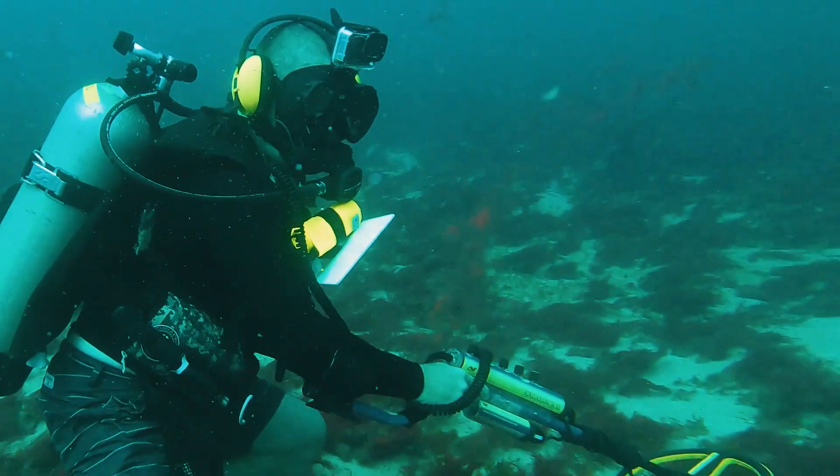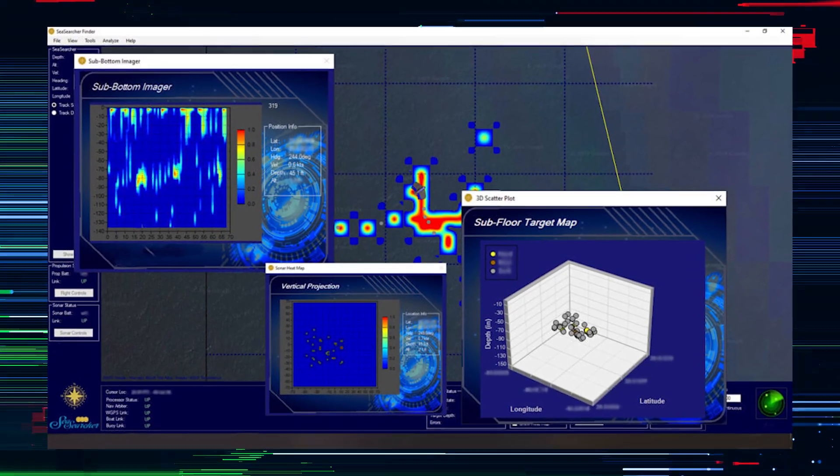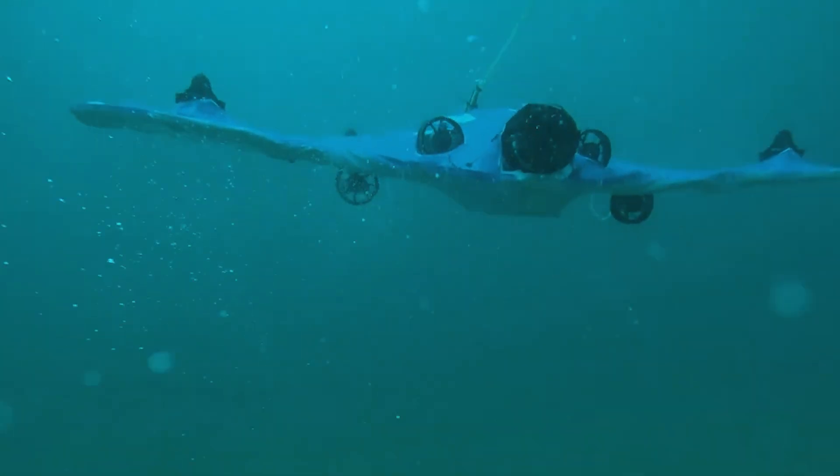These shipwrecks have melted into the ocean floor, so they were swimming along and not seeing anything. The SeaSearcher and the technologies we're developing would have identified that there was silver right where they were diving — giving them the position and the approximate depth of it. The idea of going from searching an area with a handheld metal detector and blowers to flying a drone that gives you locations of where to dig is a big change.